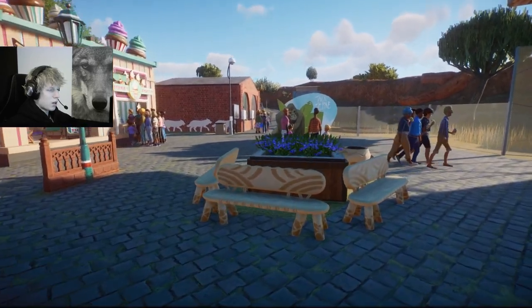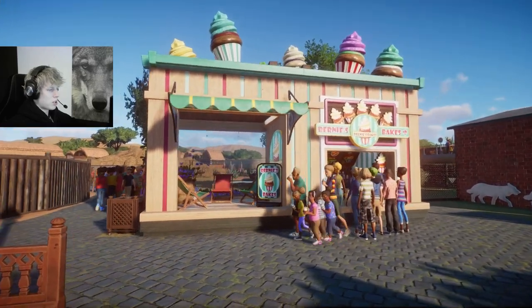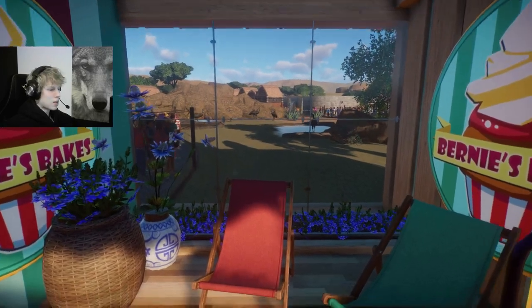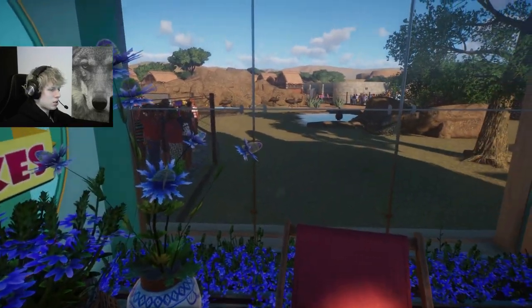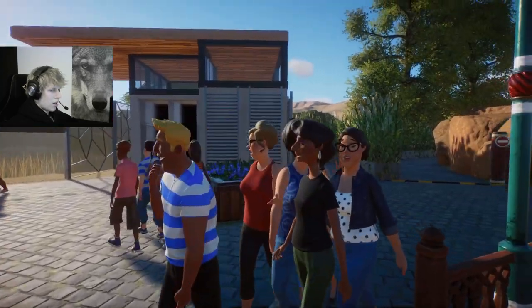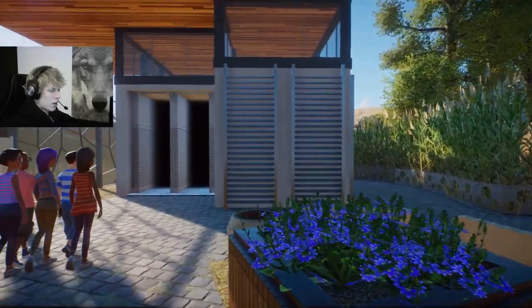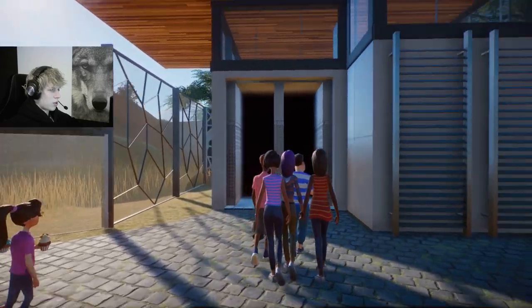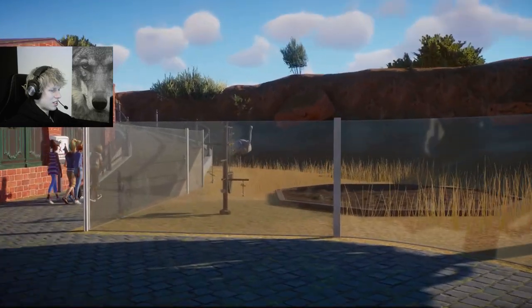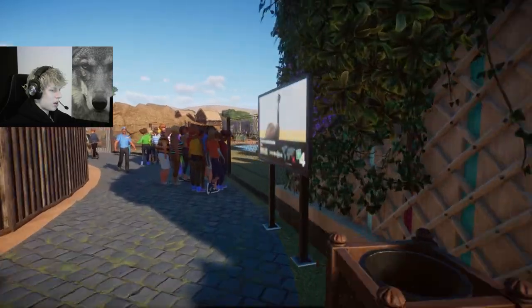Then you have this little square over here with a bakery — this building is default but I really like the way I fit it in as part of the habitat wall, with the idea that you could sit here and just watch the emus. Over here I just closed off the zoo so you don't have an open area, and I also incorporated the toilet into the habitat wall, which is the ostriches' side.